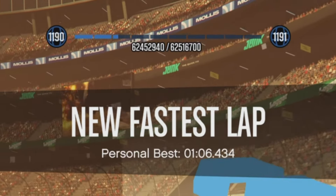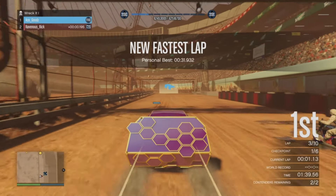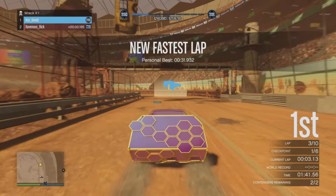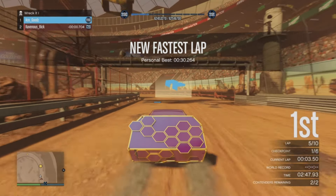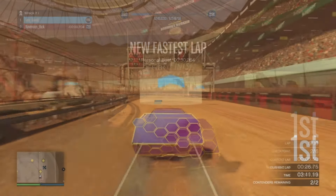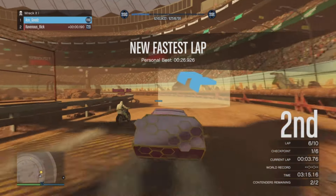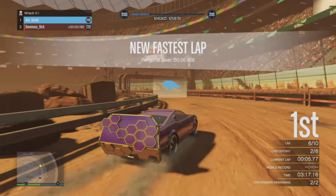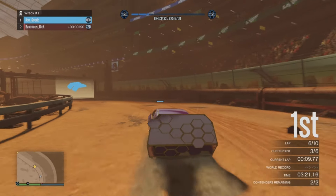In the second lap you want to beat the first lap. What you're doing is beating each lap each time. Continue doing that, creating a new fastest lap each round. Each time you do that you get 5 to 10k RP, so you continuously beat the last lap for an amazing amount of RP.